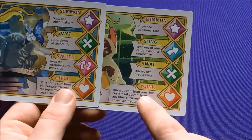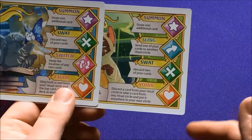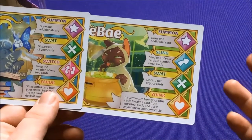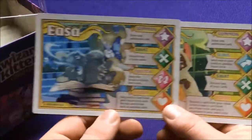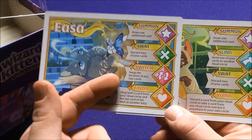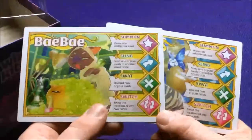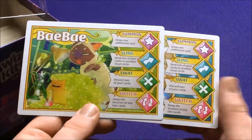Discard a card from your hand or from your Ritual Circle, and take a card from any Ritual Circle and put it anywhere on your own. Basically, Bebe in advanced can send cards away with Swing, or steal somebody else's cards. Whereas Eiza is going to be more about switching cards or swinging cards from your Ritual Circle to another one — helping out other players. So it's kind of cool — you can play on an even playing field, or flip them over and have different abilities.